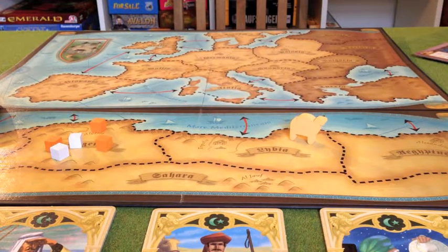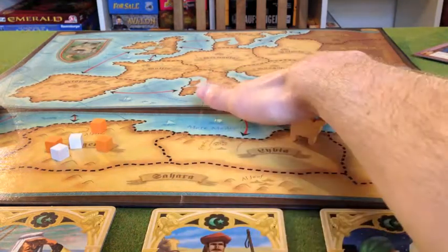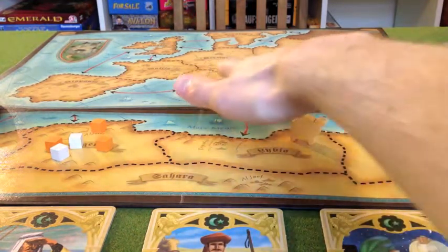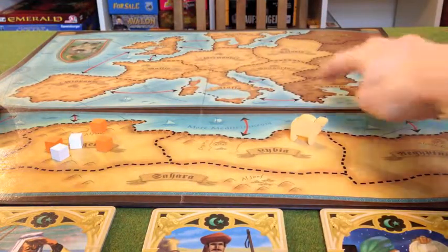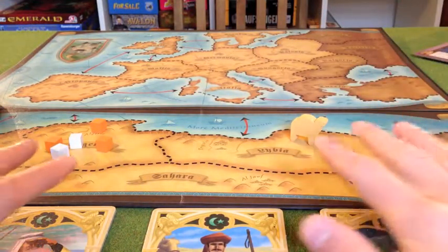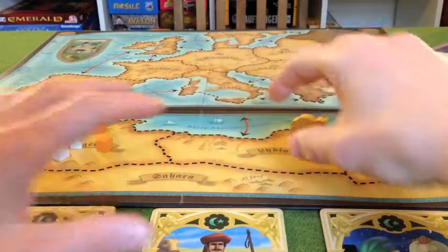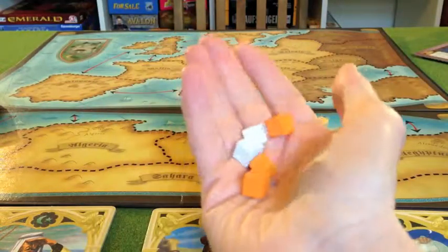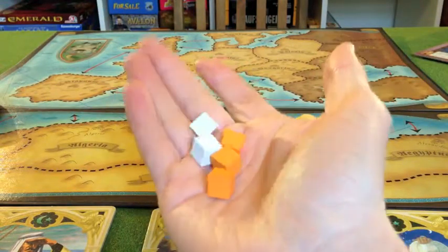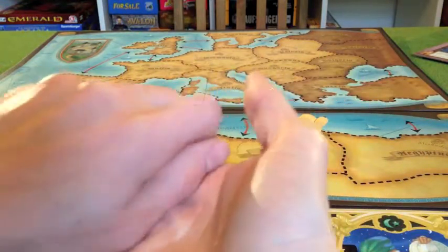This is Rattus Afrikanus. We have an additional board which slots on underneath the original board — the original board sits up here, and arrows point to show which areas are adjacent. The reason for this additional board is to allow five or six players to play, giving more regions to place in. We've also got cubes — I've just put out these ones to show the colours — orange cubes and white cubes, enough of each to allow for two more players.